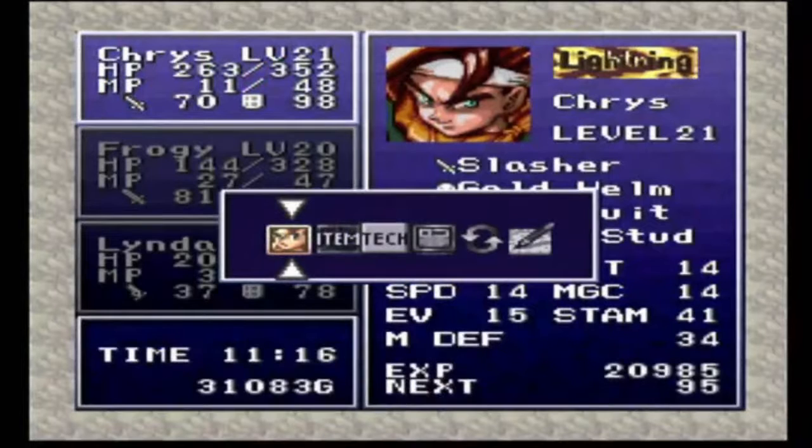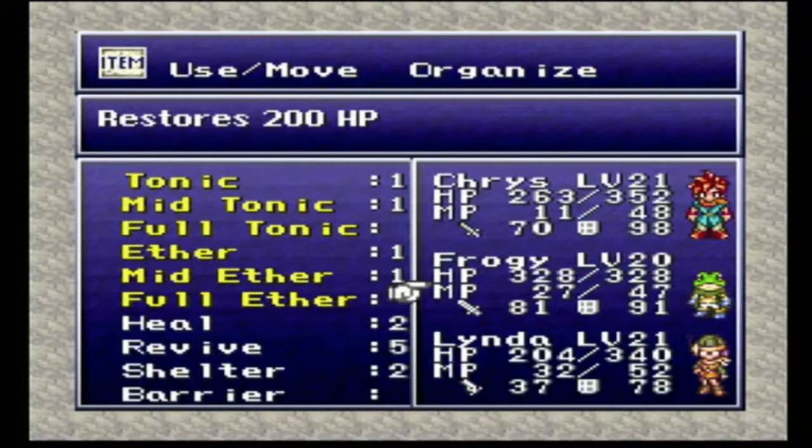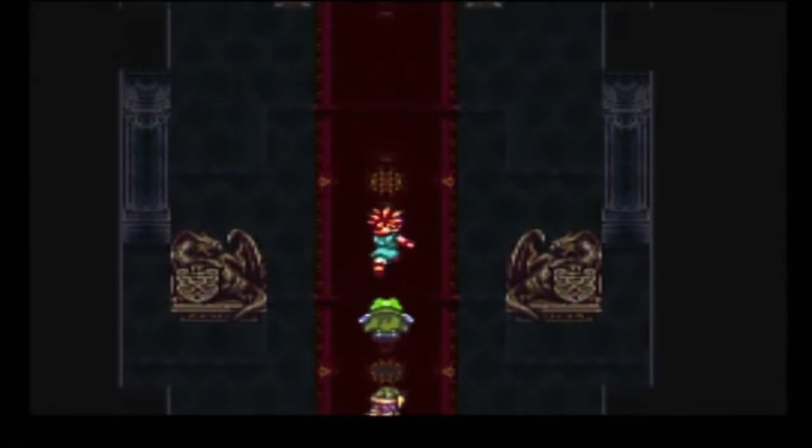Though I should have probably healed Froggy. Up real quick. We'll go ahead and just heal everyone else up. If we find a save point, it'll be a perfect place to use a shelter, but we don't have a save point at the moment. Alright, so moving right along.